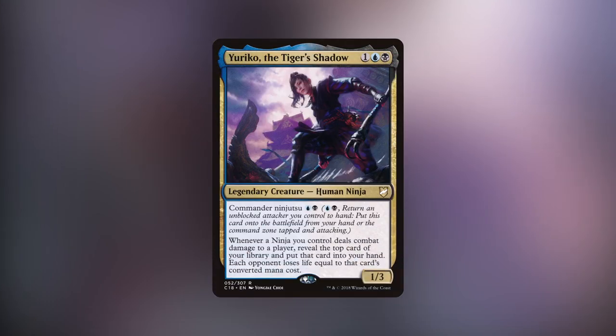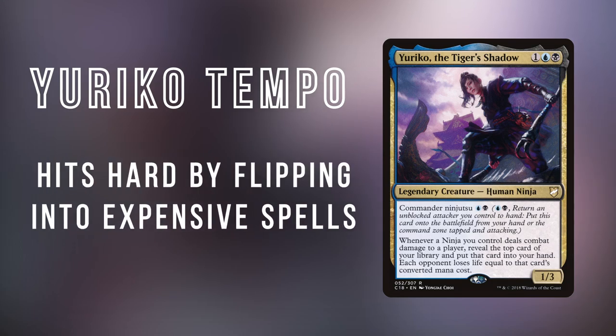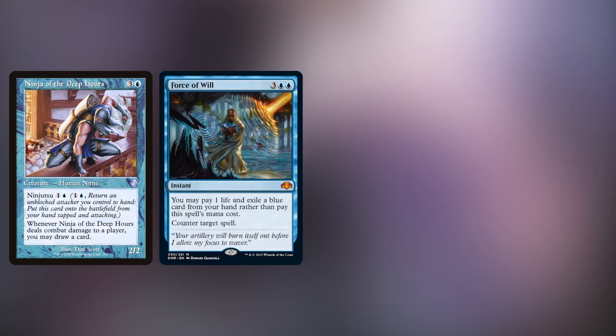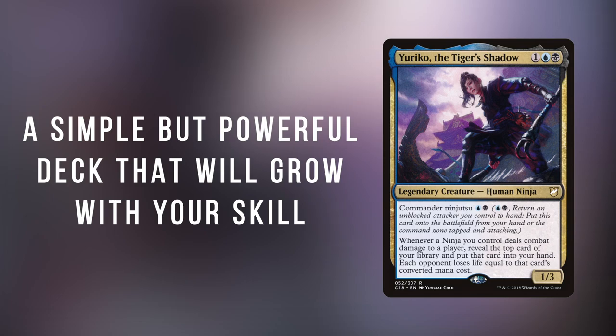Moving on to midrange, we have another powerful casual commander with Yuriko, the Tiger's Shadow. Yuriko is a very powerful commander that provides card advantage, gets around commander tax, and serves as a potential win condition if left unanswered. Because CEDH decks tend to use their life as a resource so much, the damage off of Yuriko triggers can quickly begin to pressure your opponents. Yuriko is such a powerful card that CEDH lists can often resemble casual ones, just with more of an emphasis on efficiency. You'll still be utilizing ninjas to attack your opponents, but that'll be backed up with cheap interaction, stacks effects that don't hold you back, and the use of combos like Thassa's Oracle and Demonic Consultation. Yuriko is an excellent deck for CEDH that will still let you play a ninja tribal combat-focused build tuned up to the max level.